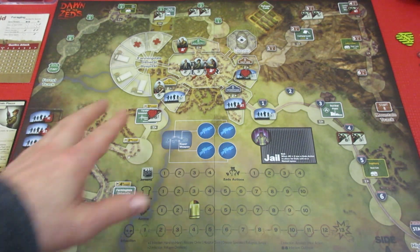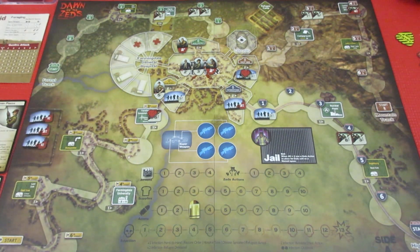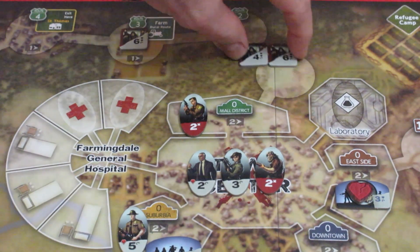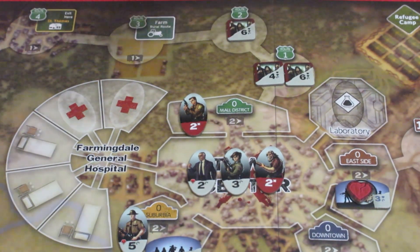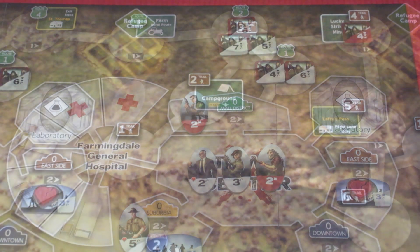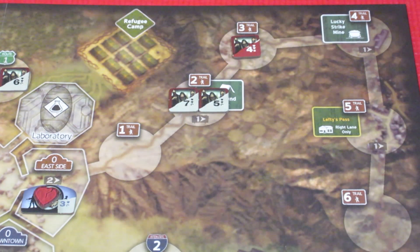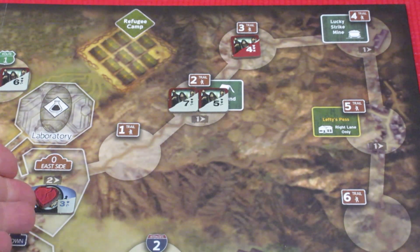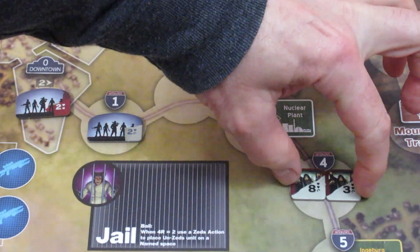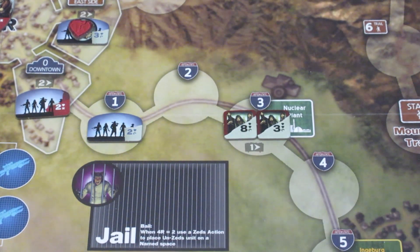We'll end on the suburban track because there will be hand-to-hand combat there. Starting up on the forest track, this mob is looking for Brains but they're not finding any — these guys are moving. No combat. Over to the mountain track — this huge horde swarms over the campground but there are no Brains to be found because we retreated our veteran unit. Down to the highway track — a huge mob makes it into the nuclear plant but again, didn't encounter any Brains.